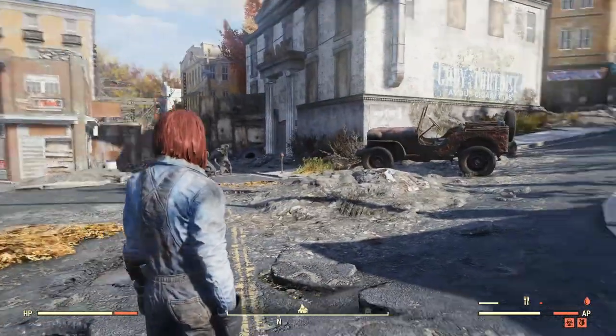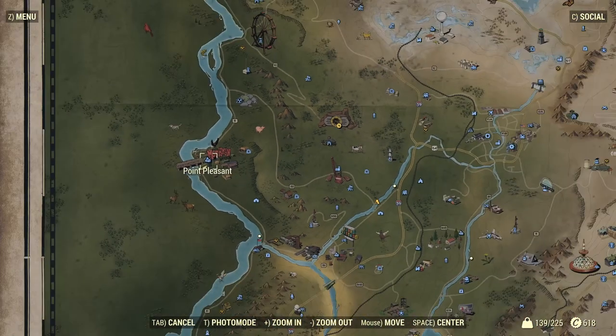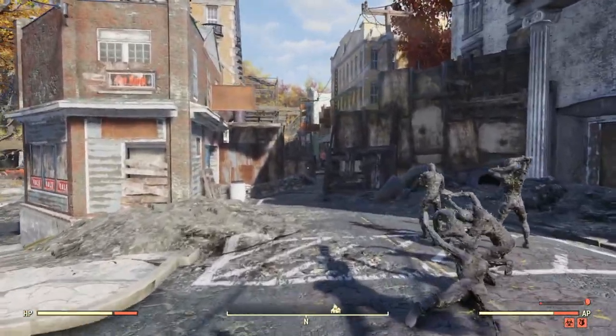The next place you're going to want to go to get your cultist bindings is right here on your map — Point Pleasant — and here's Vault 76 for reference. Keep in mind you will find both the cultist bindings and cultist mask here, so let's go ahead and show you where that is.